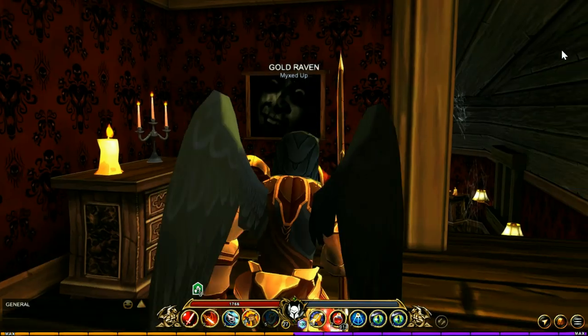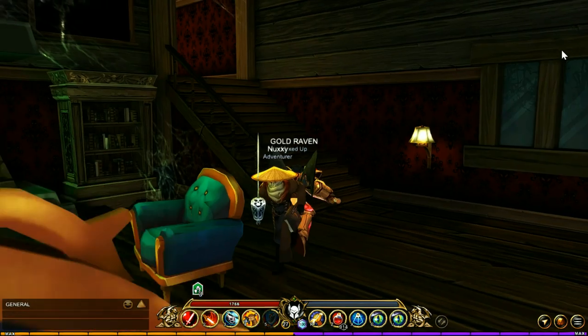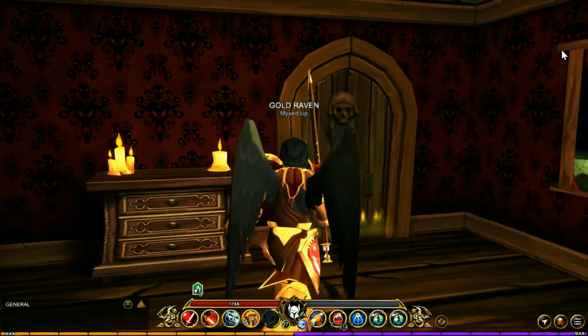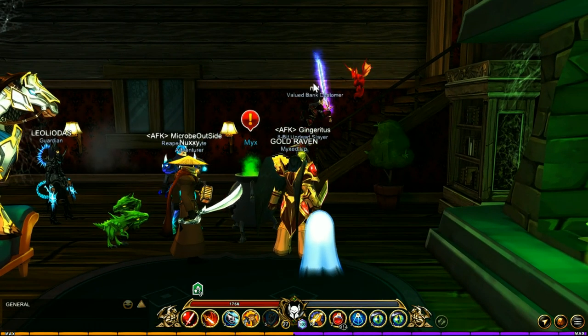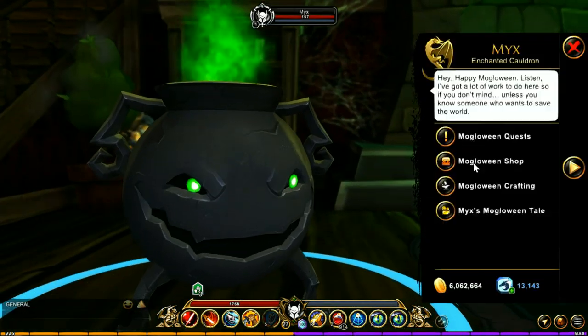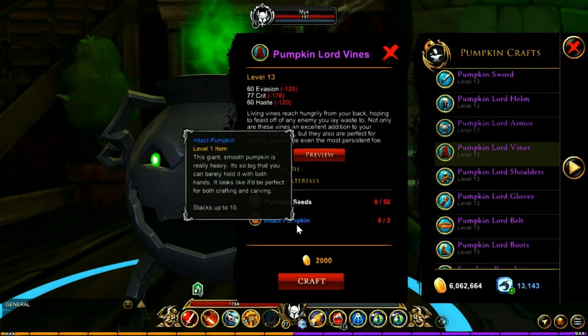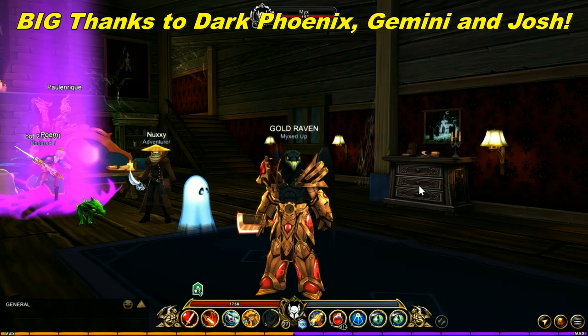Over on the other side you have the Spectral South Wing. In here you're going to be getting Pumpkin Seeds from the regular mobs as well as from the boss, and you're also going to be getting the Intact Pumpkin from the boss. Those are used to craft the pumpkin stuff, because you need the Intact Pumpkin to get those items. So those are all the drops of this area.